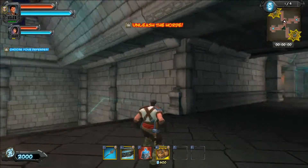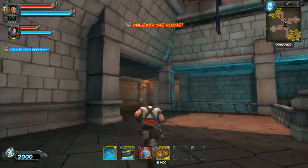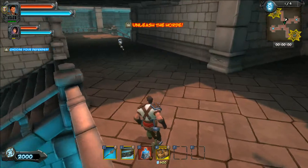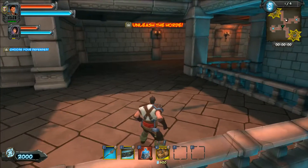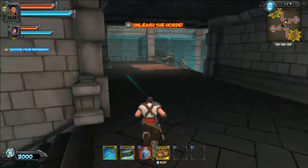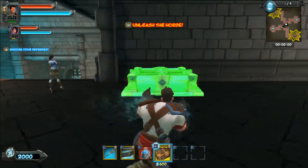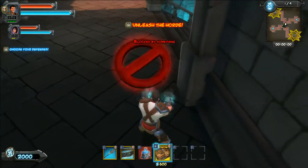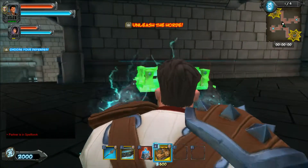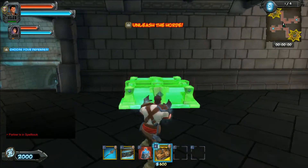You can see it all. The group, like where you're pointing — they'll run down. None of these wisps go left; they always go down into the right. So what we should probably do is just fill up this little section here, make it a super choke point with super damage.